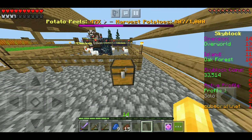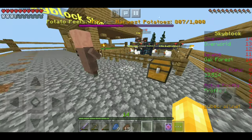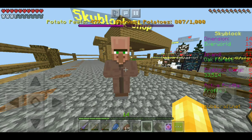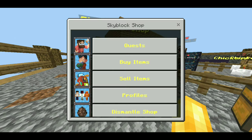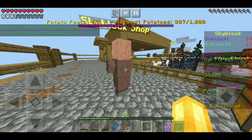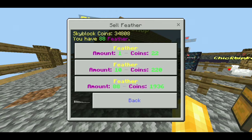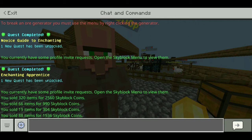Ever since I got the chicken spawners, chickens have become a really good source of income for me — they're really worth it. Chicken spawners are very OP, especially if you're a beginner. We'll sell the raw chicken — just under 1k, which is pretty good. Sell eggs — 300, eggs aren't worth that much but that's okay. Feathers — just under 2k! See, chicken spawners are OP.